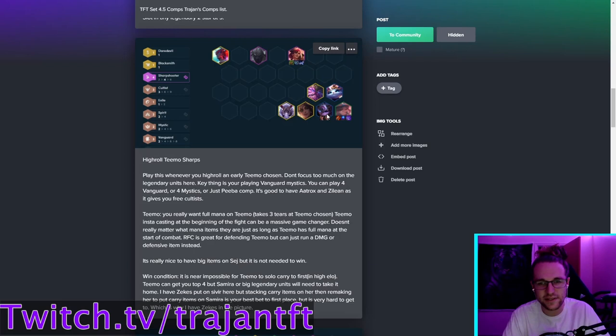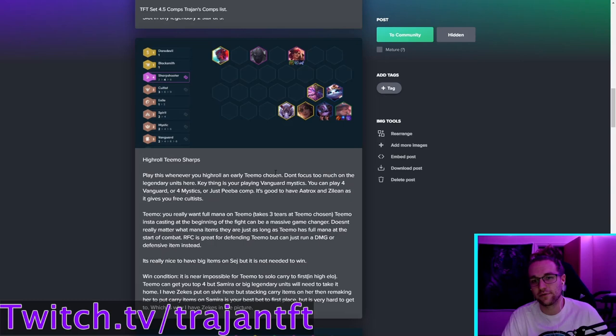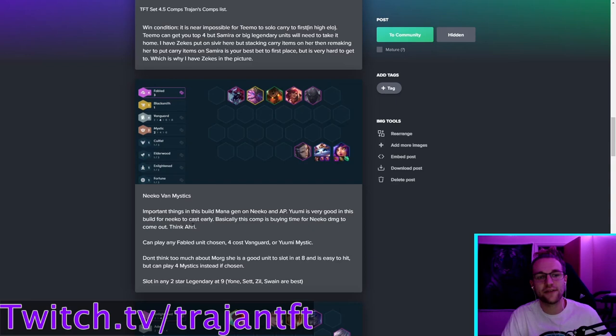Double Zeke's onto Sivir is best case scenario. Your other Sharpshooter can be Tristana or Nidalee until you hit Samira, then sell Sivir and remake AD items onto Samira. Teemo alone will get third or fourth — to win you need someone else to take it home, whether that's high-roll two-star legendaries or a two-star Samira with good items. It's similar to Set 4 where Teemo needed Jinx to win. This is a high-roll build, but when I get Teemo chosen I first-place almost every time.